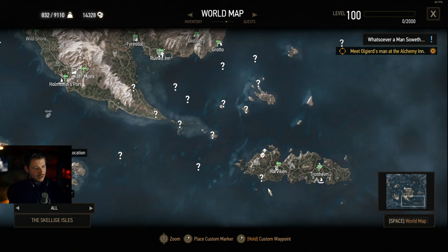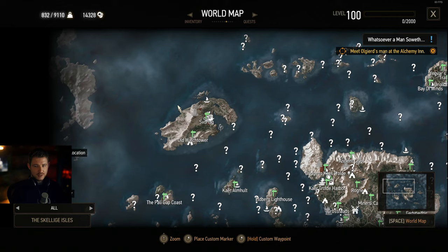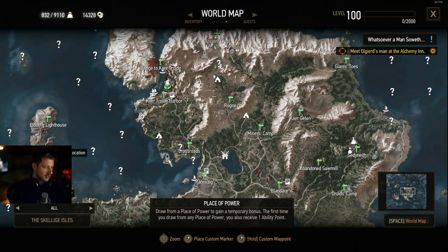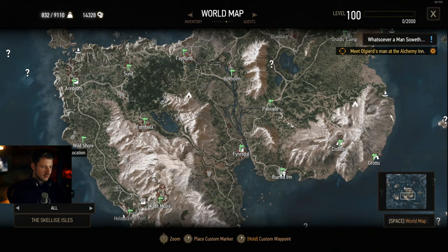In the Skellige Islands you can also find some places of power at Harvicon, western from Svorlag, at the Bridge of Kertrolde — be careful there — the place of power in the Ancient Crypt, one at the Crossroads, one to the very east at Gedyneith, and one at the Wild Shore. These should make the deal and get you enough points to build this build.